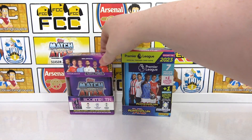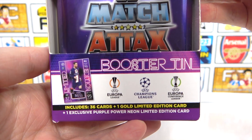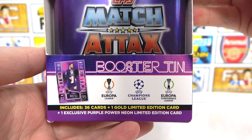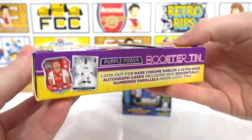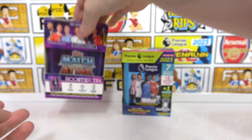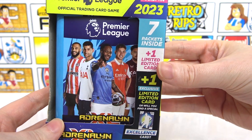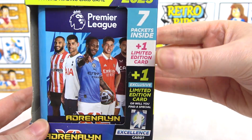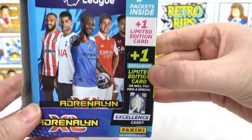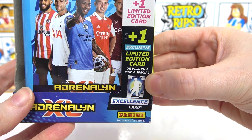The Match Attax tin costs £7.99. As you can see, we'll be getting 36 cards, one Random Gold Limited Edition, and one Exclusive Neon Limited Edition. There is also the chance to find Chrome Shield cards and, if you're super lucky, an autograph. The Pocket Tin costs £8.99 and includes 7 packs, one Limited Edition which is one of four, and an Exclusive Limited Edition.